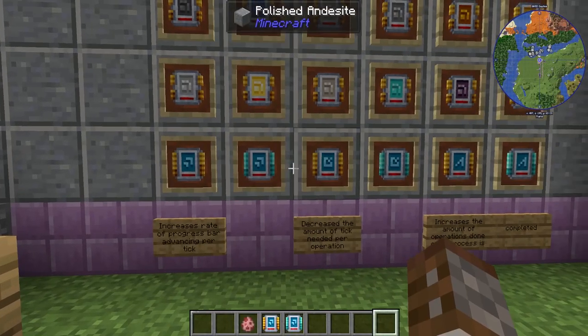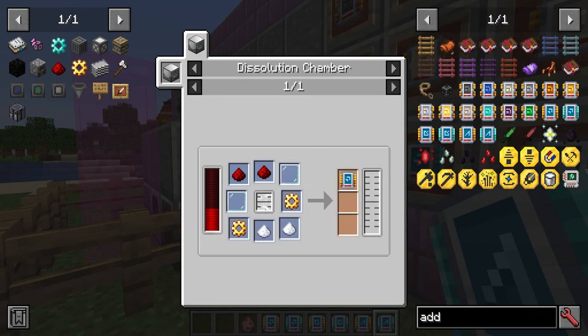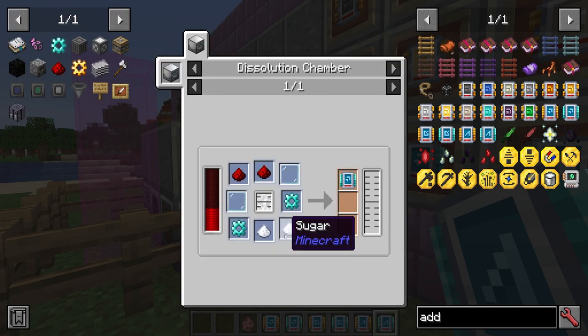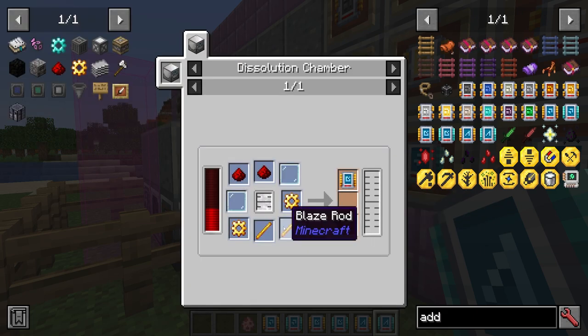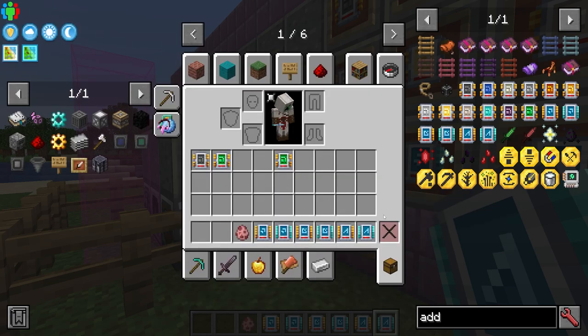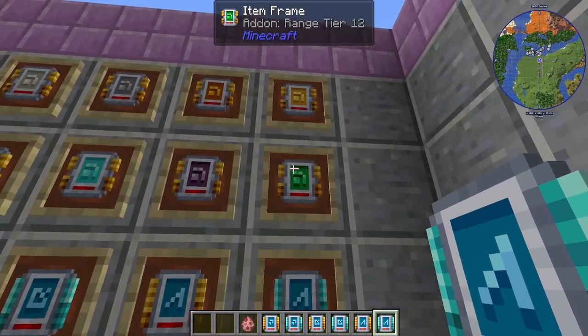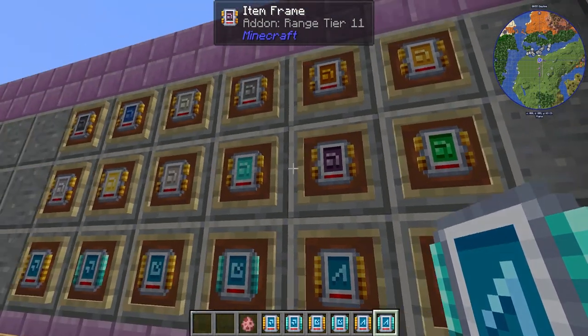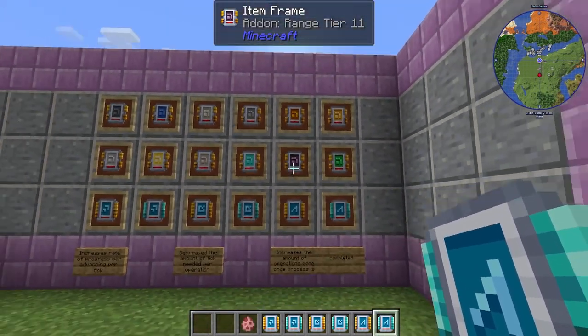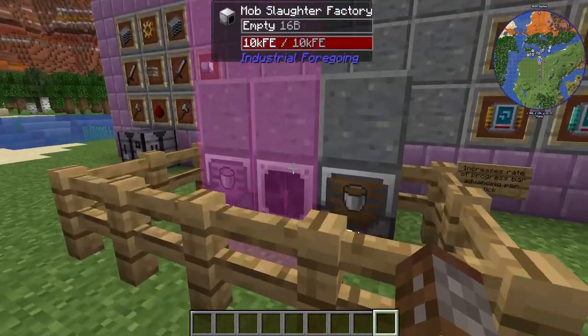All of these upgrades are made in the Dissolution Chamber. Speed takes sugar, gold gears, glass, and redstone; tier two uses diamond gears. Efficiency uses blade rods and gold, and diamond for tier two. Processing uses crafting tables and furnaces with gold gears, and diamond gears for tier two. So all of them are very quick to make. You can get every add-on from the very beginning of the game — the biggest range add-on only needs emeralds, so you don't even have to go to the End.